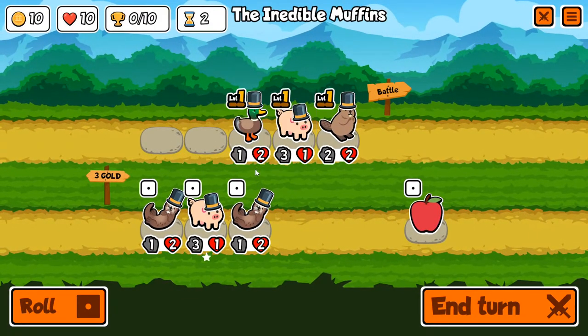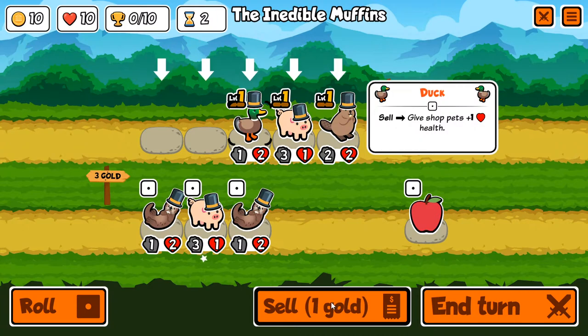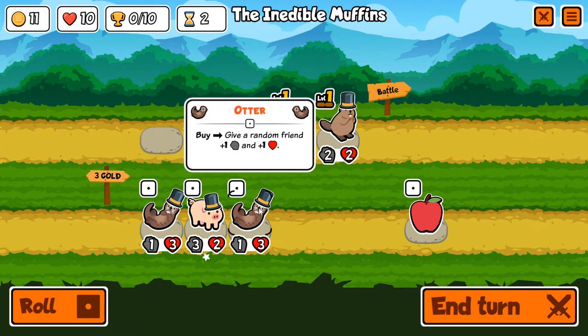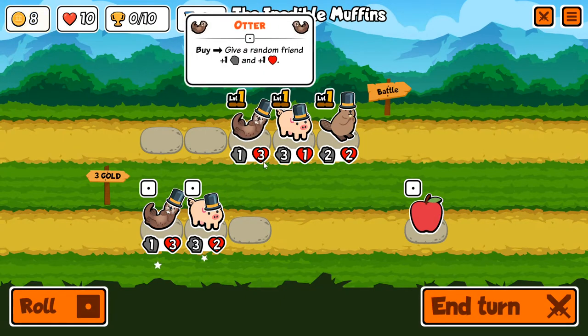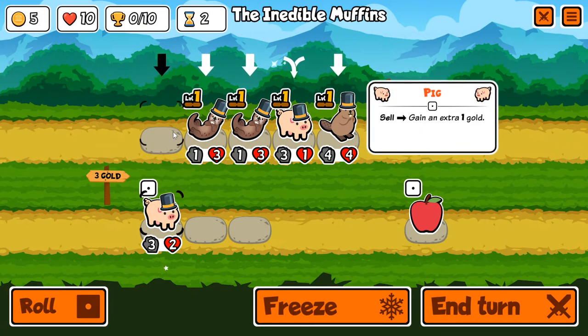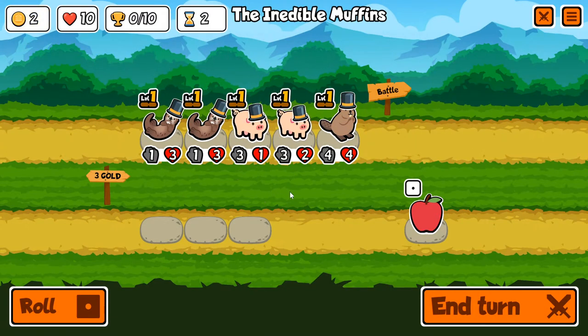Okay, we got these. I think we sell the duck and buy three units there. We sell the duck — yeah, that works out great — to buff all these guys. Then we buy the otter. Hope it doesn't buff the other otter. Good. And then we buy the pig. Fantastic. Don't combine them, move them there. And there we go.